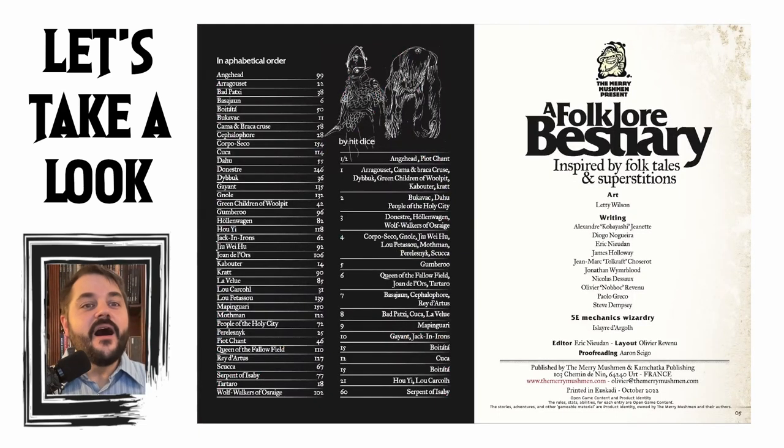In alphabetical order we have the various creatures and beasts that are part of this book, along with hit dice — and I imagine in the 5E version it'll be challenge rating. We have a lot of different things to look at, starting from the Aang head all the way to Wolfwalkers of Osrage, with creatures like the Krat, Gomberu, Gnoll, and Daihu in between — many of which I'm not familiar with. The art is by Letty Wilson, with writing by a whole slew of people.